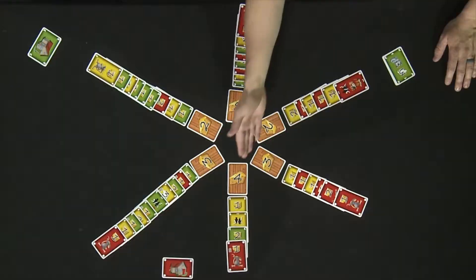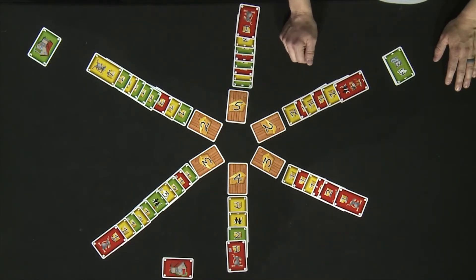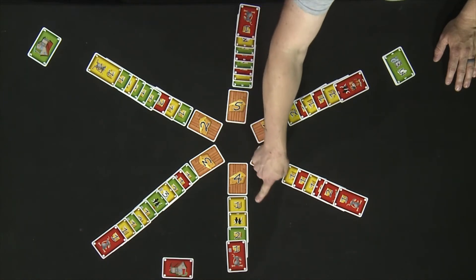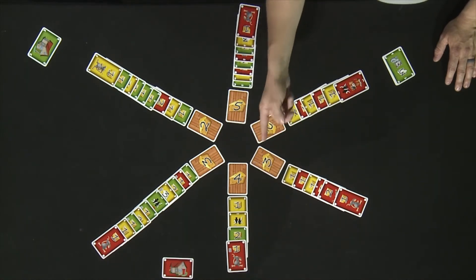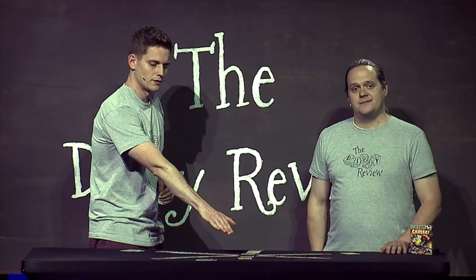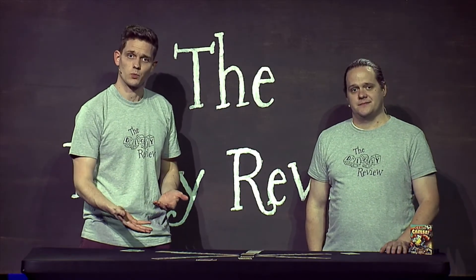After removing those two cards, there are no cats or king mice left in this line, so all the other mice will get to advance and eat. Since this cheese has a number four on it, there's enough cheese to feed all three mice. Those mice will go to their respective players' home cards. So this cheese has been resolved and we'll move on to another example to show how cats work.